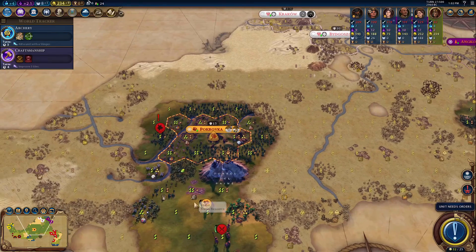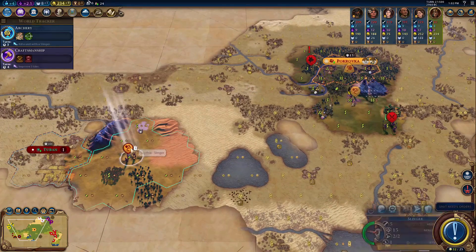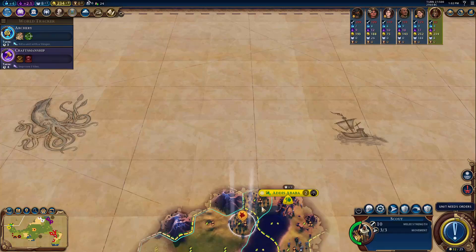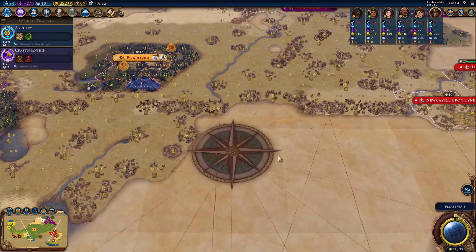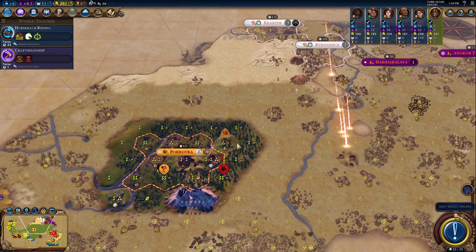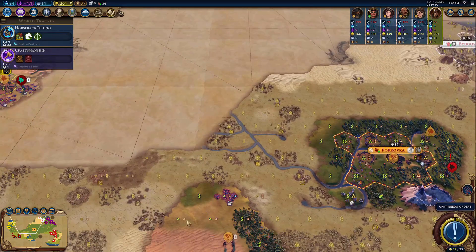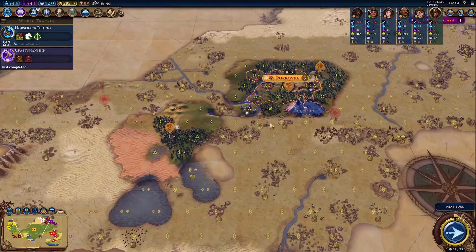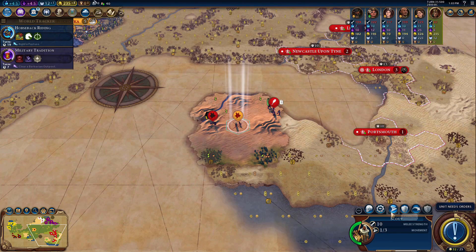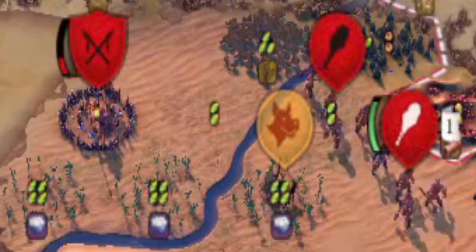We're going to move the Slinger up north, and we do have a barbarian scout we are going to have to deal with, so I am going to bring some of my military units home. There is Addis Ababa, Ethiopia's capital, and that means we have found almost every single capital in this game. There is a meteor shower, which means a free war chariot. So I'm going to upgrade these Slingers and then send them over there. I will take your bathwater as well, England. I'm trying to auto-explore with the scout, but there are too many barbarians that keep getting in the way — and there are barbarians to the north too!